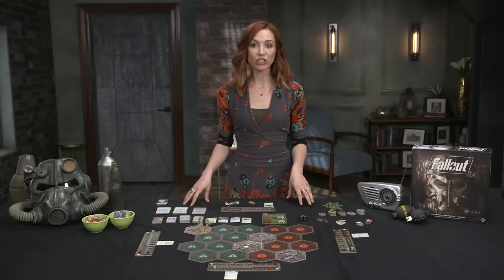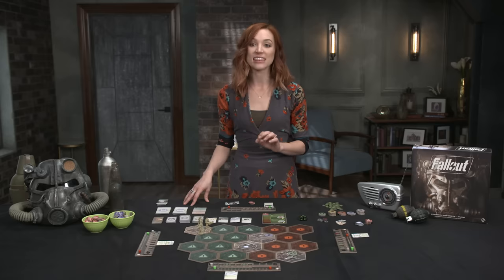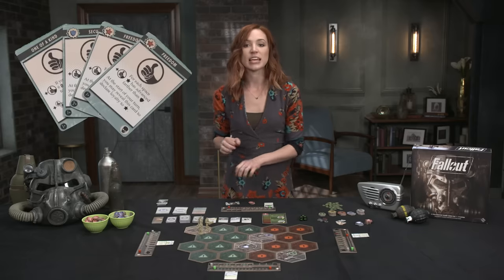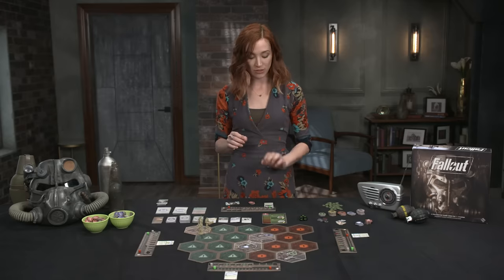Gameplay starts with the first player and proceeds clockwise. After all players have had a turn, enemies on the map activate and then the process begins again. Fallout is a competition for influence points, gained by completing objectives from your hidden agenda cards. The game ends when a player has reached the requisite number of points or if either faction reaches the end of the power track. Each player on their turn gets two actions to spend.